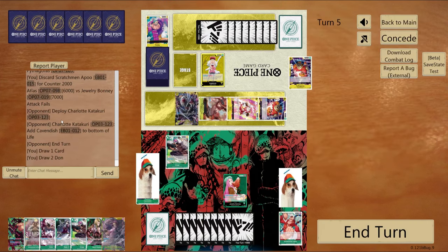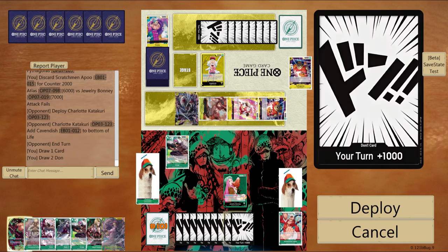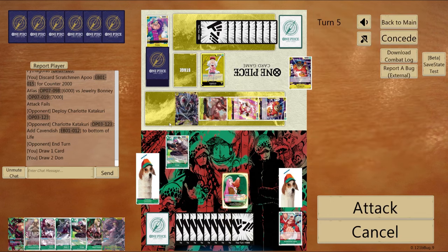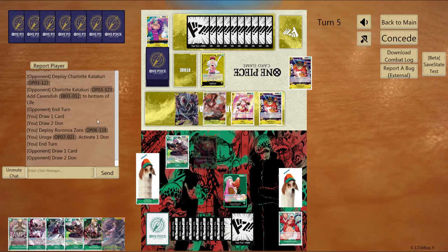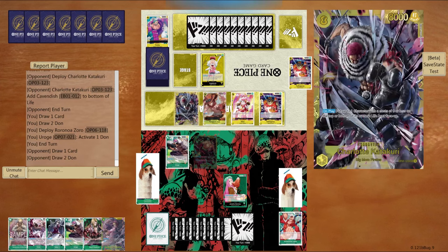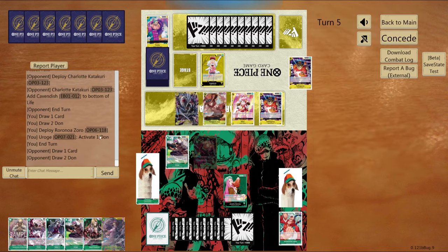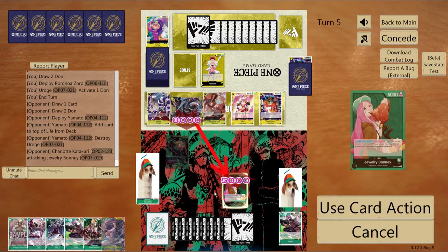He plays an eight-drop Category, putting the Cavendish at the bottom of my life. I'm debating whether to go for the nine-drop Zoro, and I do end up going for it because I have five life and he has four things he can swing with — he can't kill me, plus I have a blocker. There's no yellow card that can really target a nine-drop. Maybe the Yamato he just played, but we weren't at nine life so there's no way he could have gotten rid of it.